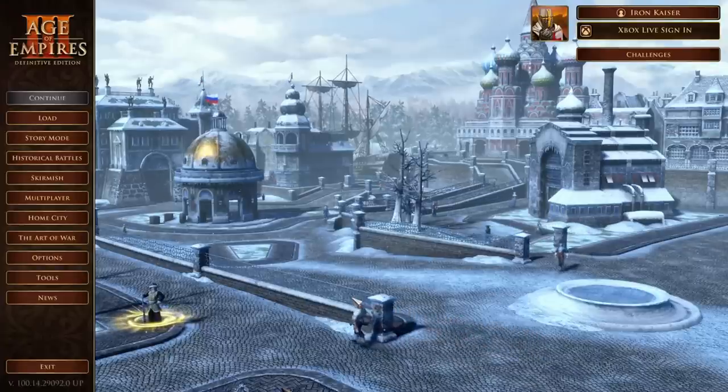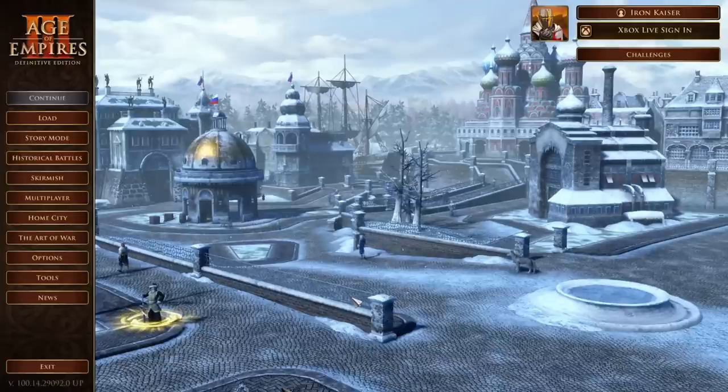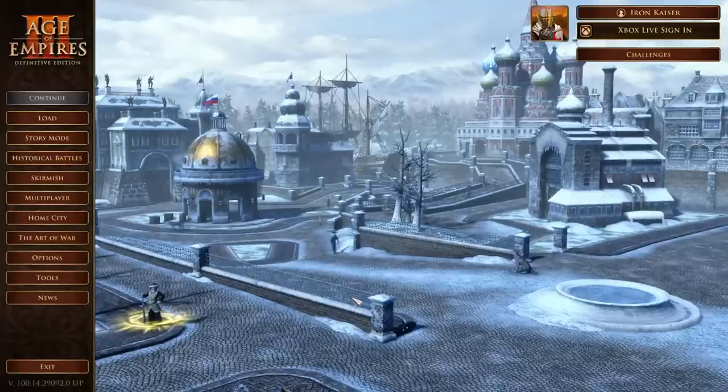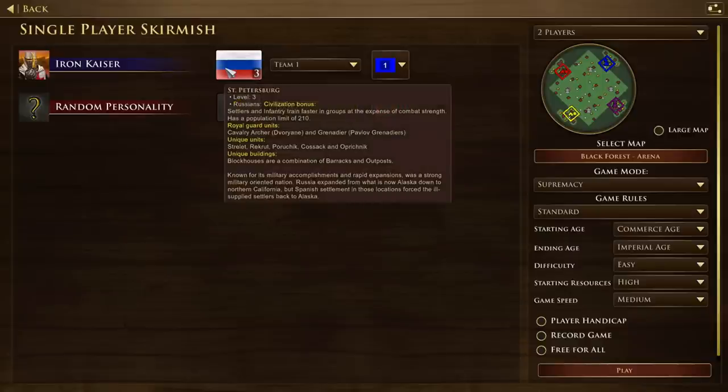We're going to be looking at three things in this video. First, we're going to be looking at the new Russian unique units, the Recruit and the Poruchik, which are pretty cool blockhouse units. Second, we're going to be looking at all of the Royal Guard units for the European civilizations. Every European civ gets two Royal Guard units. With the Russians, their Royal Guard units are the Cavalry Archer named the Dvoriane, and the Grenadier, now called the Pavlov Grenadiers. Guard upgrades typically add on 30% more stats onto the unit when you research the Guard upgrade.